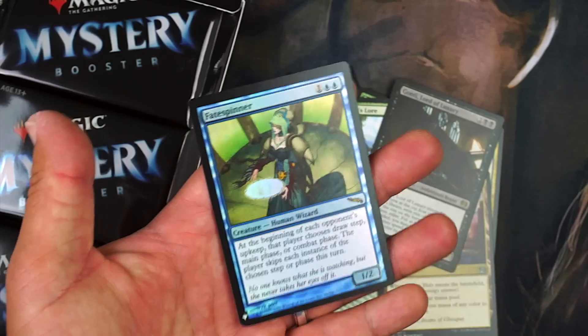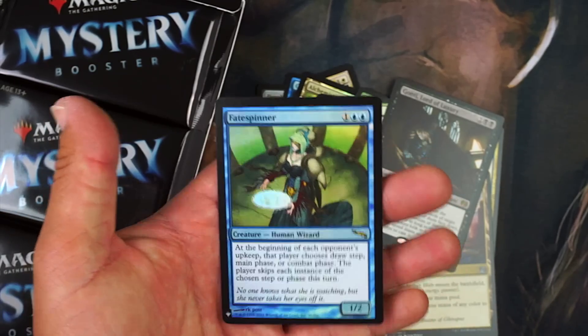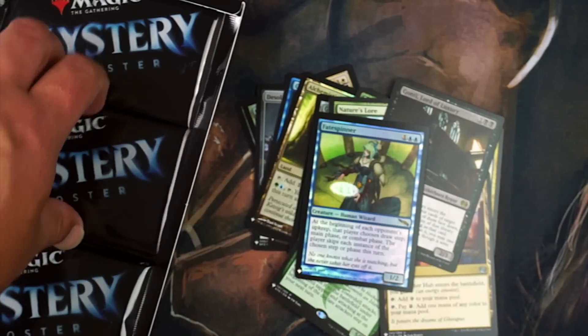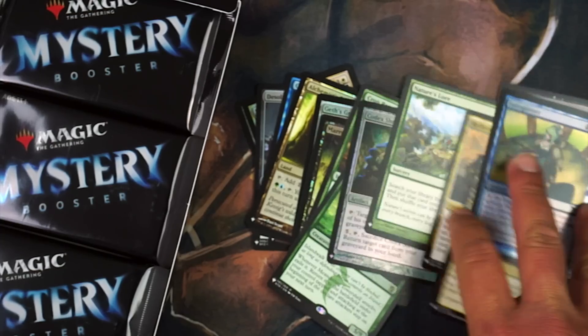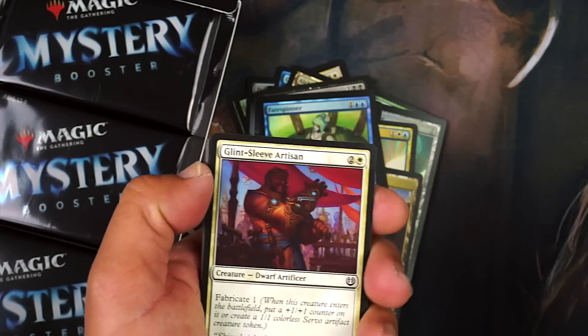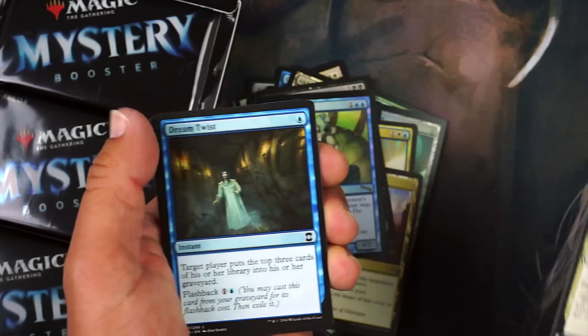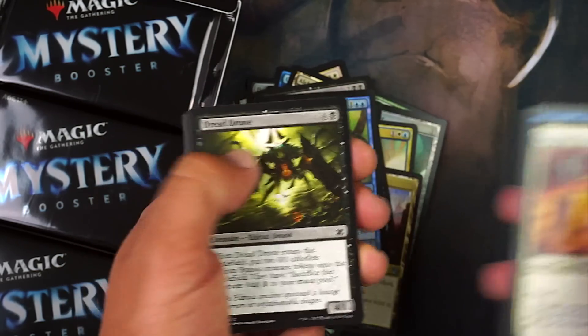Oh, another foil — you can get multiple foil rares. I got Fate Spinner here, which looks cool. We've already gotten three foil rares! These boxes aren't Modern Masters prices — they're like five to six dollars a pack, so I'd easily take three of these over one Modern Masters pack.